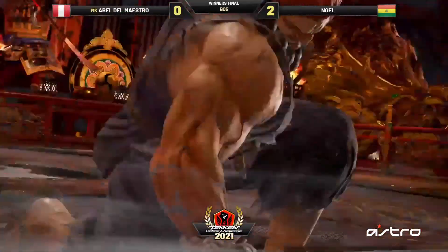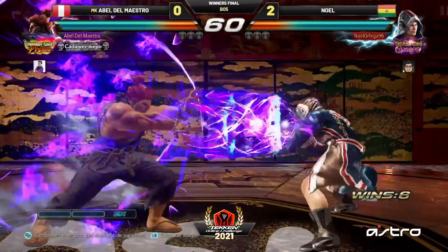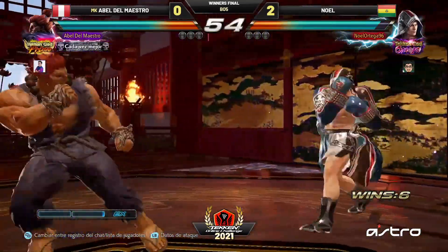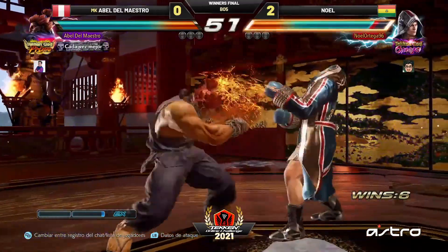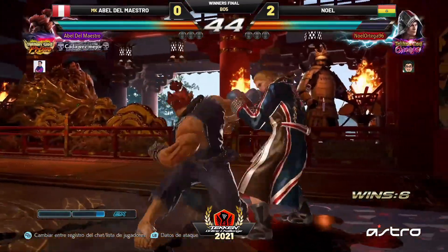It's looking so rough. He got that round because he threw something out and it worked — it wasn't through tactical play, he was being overwhelmed the whole way. Even when he won that round, he was being overwhelmed. But if he's putting time with this character, he definitely plays him. Abel got the — he's trying to duck under the fireballs. He does have a projectile-invulnerable move with that duck, and it's a launcher, so it's not a bad thing to go for.